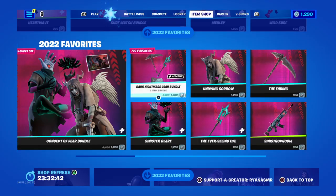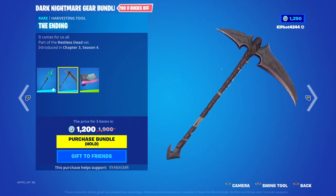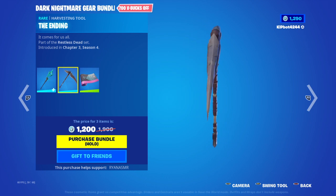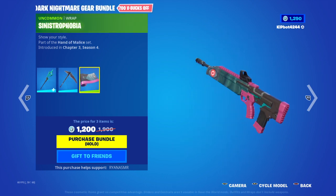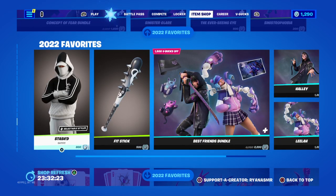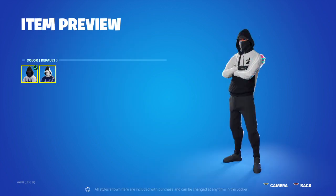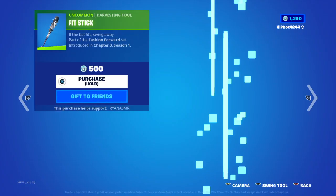Lovely. And we've got the Pickaxe bundle — Ever Seen Guy. Yeah, it gets all electric. Then we've got The Ending, and Sinisterophobia. Then we've got Stashed — default and white. Fit Stick.